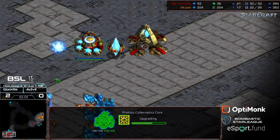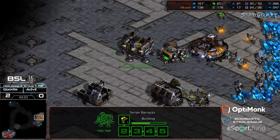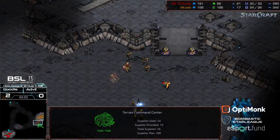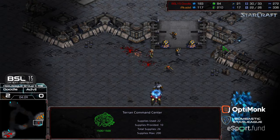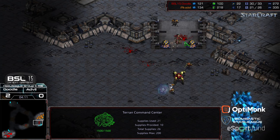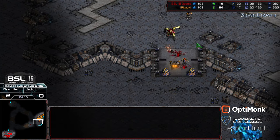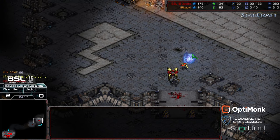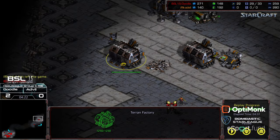Now it's up to Doodle — does he know how to defend against this? First tank in production, additional marines filtering out. Doodle immediately gets aggressive, wanting to keep the troop count light before Advil can capitalize. With a Dragoon and a probe pushing in — are you kidding me — a single Dragoon and probe able to sneak in, and Advil GGs right there.